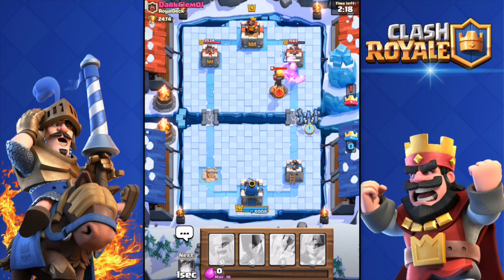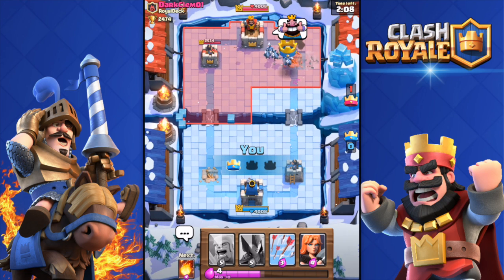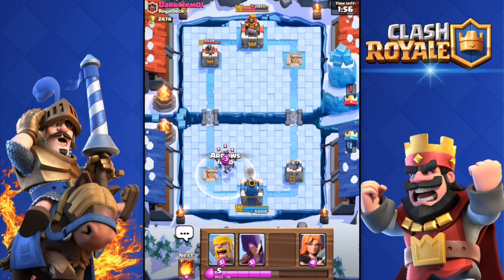Especially if you upgrade it to level eight it will be very very good. Minions — come on, get the tower — clutch tower, there we go! Well played. We're going against Dark Clam 01 and we chopped off about 2000 health from his king tower.